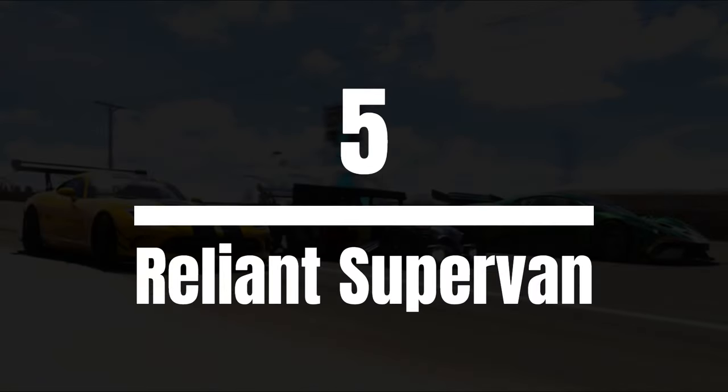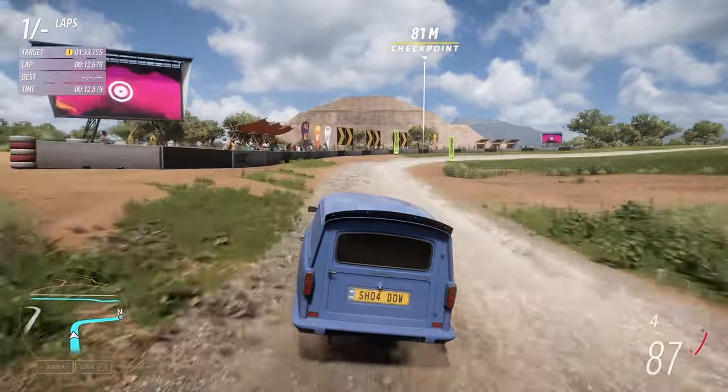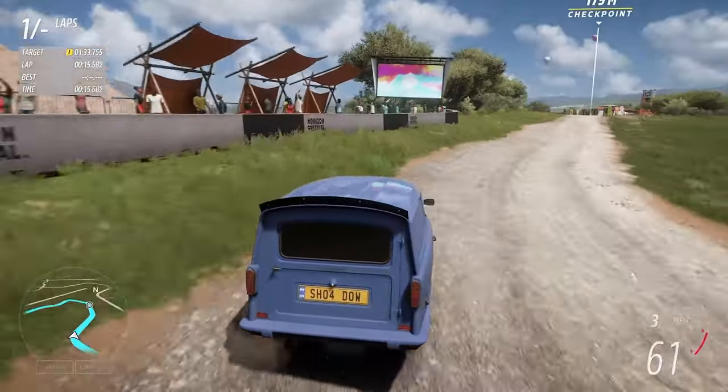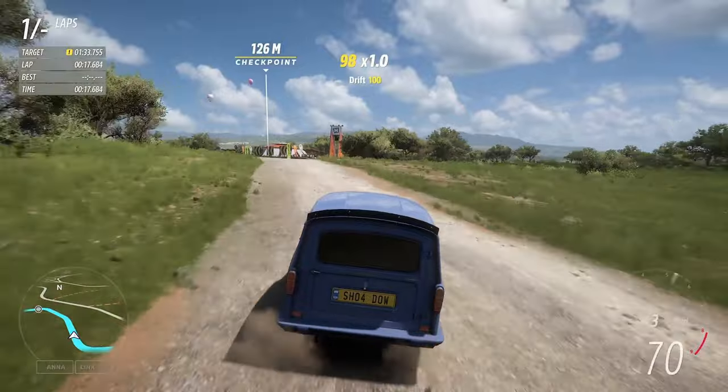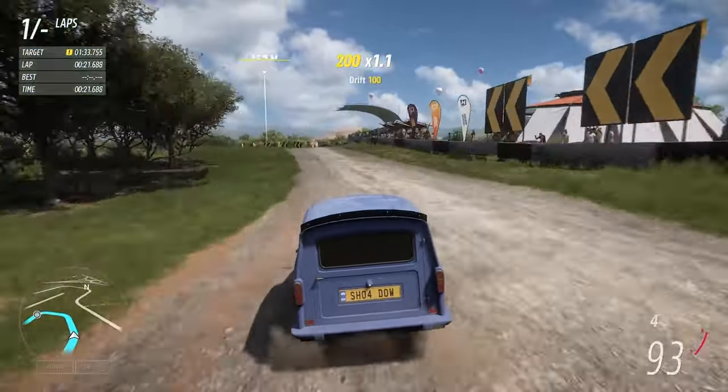We begin with the Reliant Supervan. This thing dominates a lot of D and C class leaderboards, so it's logical to think it must be good, right? Well, if the fact it only has three wheels doesn't raise questions, then what will? Because even Bitcoin prices are more stable now than this thing is.